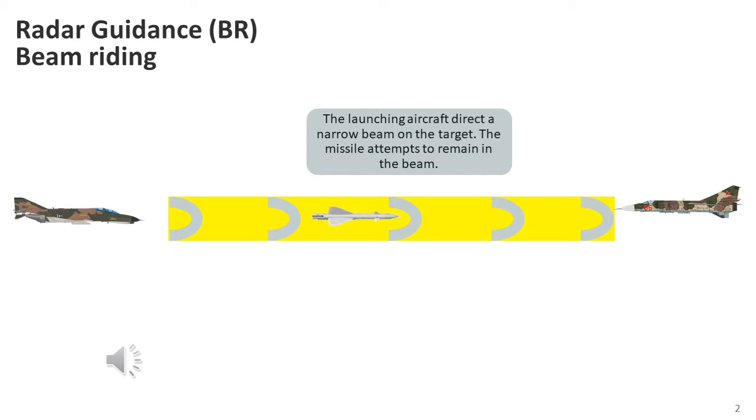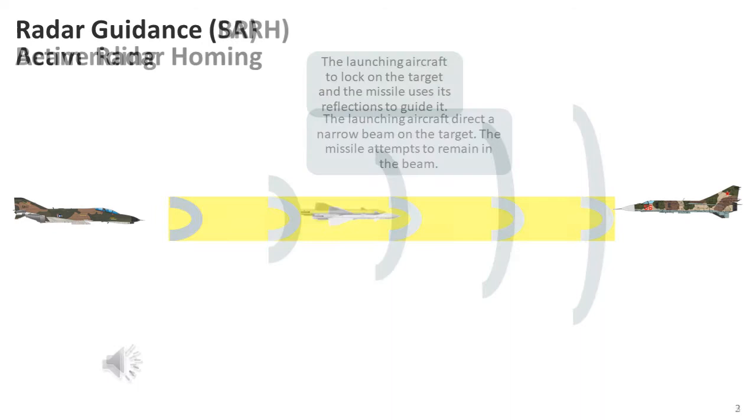An added complication was that the beam will spread out into a cone shape as the distance from the attacking aircraft increases. This results in less accuracy for the missile, because the beam may actually be larger than the target aircraft when the missile arrives. The missile could be securely within the beam but still not close enough to destroy the target. Apart from some early attempts, this method was abandoned rather quickly.